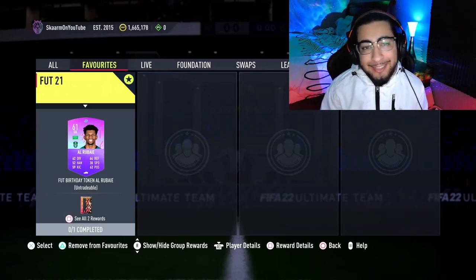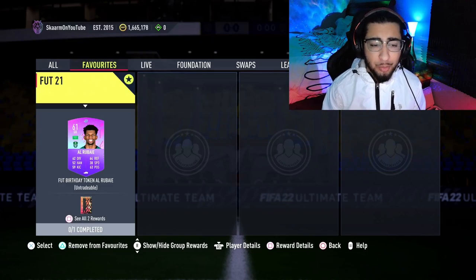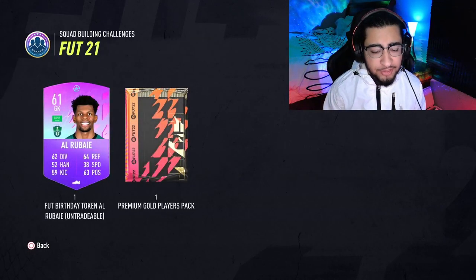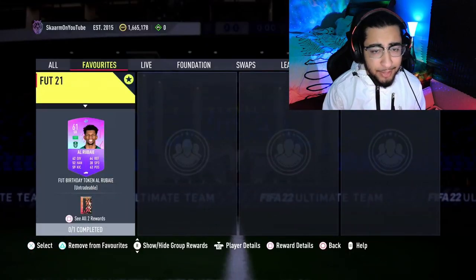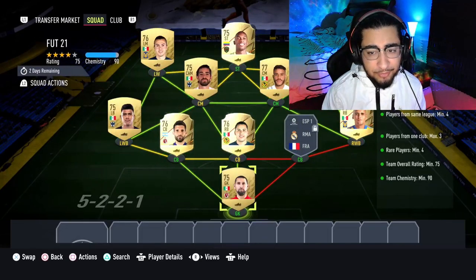What is up guys, it is Skarm, and for today's video I'm gonna be completing the FUT 21 SBC. The reward for completing this SBC is gonna be another FUT Birthday token, along with a 25,000 coin pack — also known as a premium gold players pack. The pack is tradable, so keep that in mind.